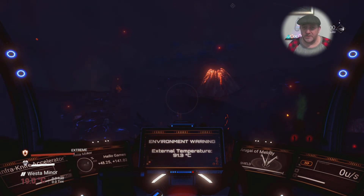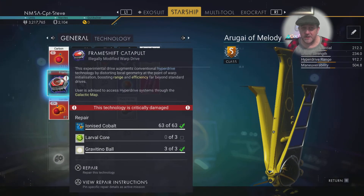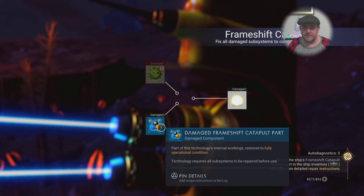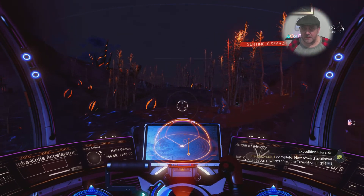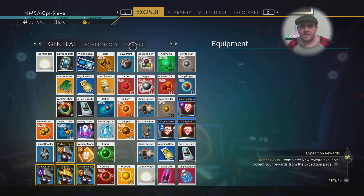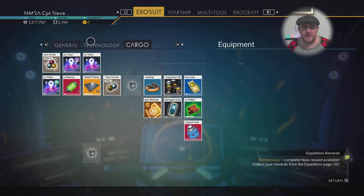So here we go. I'm just going to take off and get rid of the sentinel heat. While it's doing that, let's fix all this up — I'm going to stick the gravitino balls in there. Saves me going and spending them or giving them away. And now I just need the larval cores. So while we're trying to get rid of the sentinel heat, I'm going to pop some of my maps and hopefully hit up an abandoned building. If I go for the settlements or structures — which aren't on this screen. I've got some planetary charts, but they just hit up randoms.